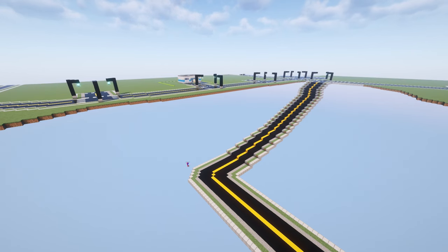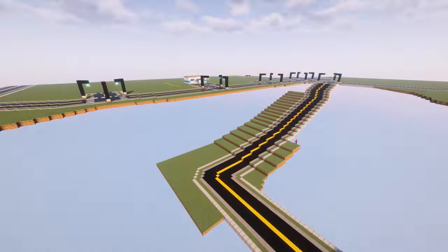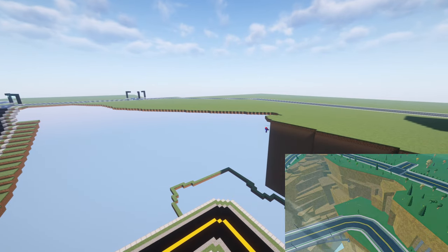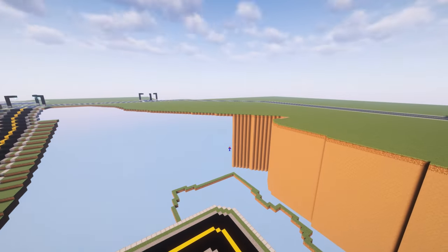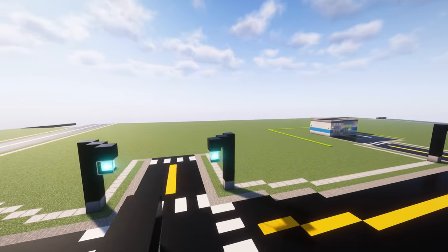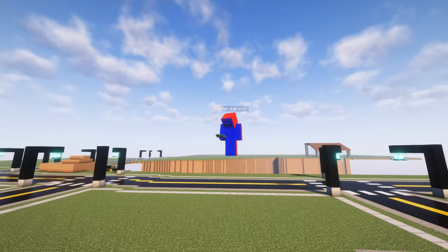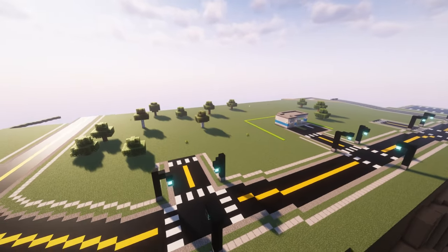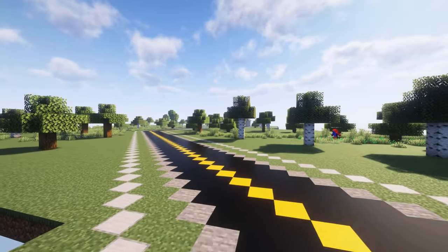I'm going to continue building these mountain areas. The map was looking nice, but I think it would look better with some nature, so I'm going to add a few trees all over the place. The trees are growing and making this place look very pretty. I also added some grass all over the place and now we have nature.